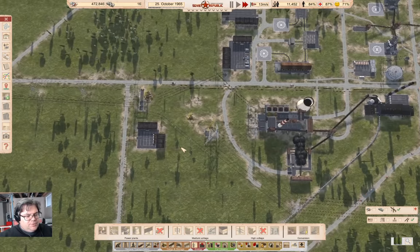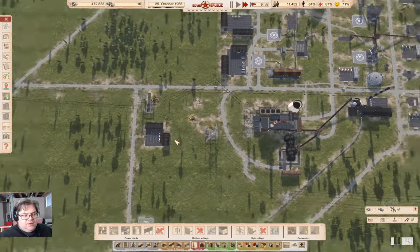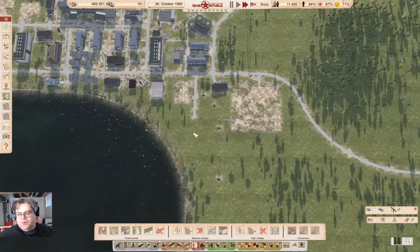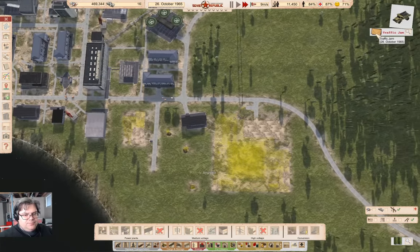That makes a well-connected power grid a little bit difficult to arrange. But once your republic is doing well, you can build things like solar stations that just need people to run them and don't need fuel. But they take a boatload of resources to build, so you're not going to be building those early on.